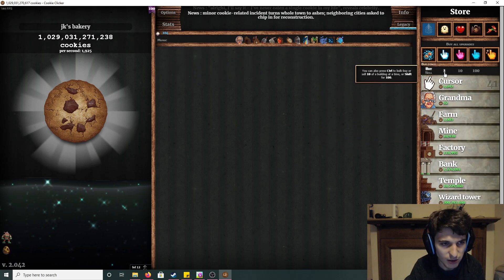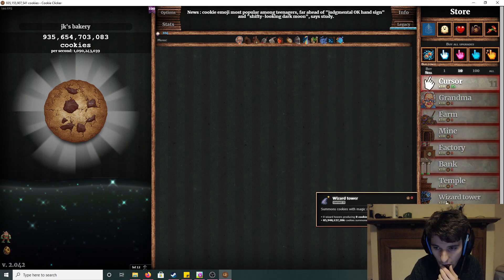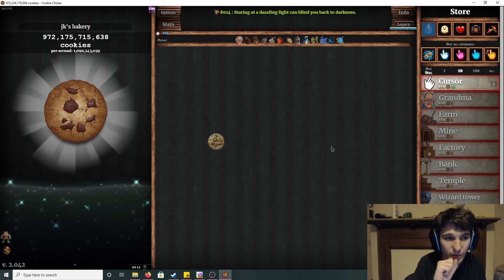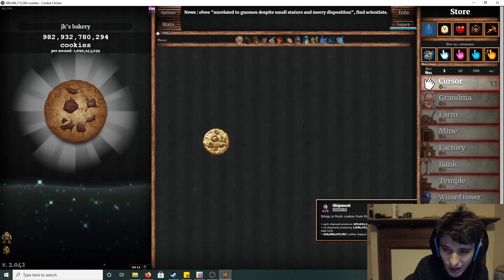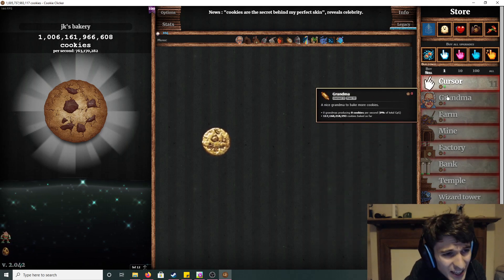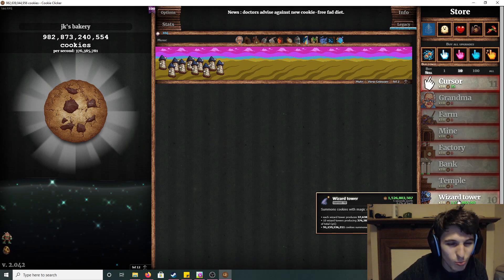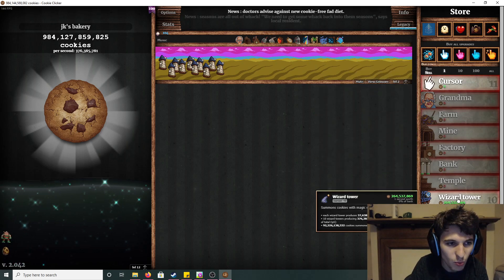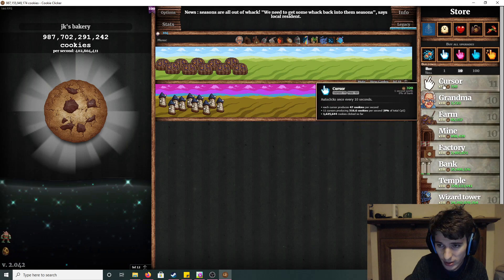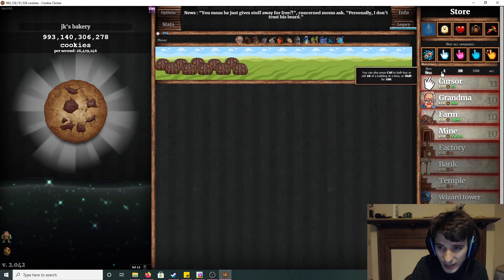I want to sell everything apart from the cursors, so I'm making kind of some. Let's buy something that costs 29 billion. I'm going to sell them one at a time, getting closer and closer. I'm also going to buy 10 farms, 10 grandmas, 10 mines - just so after I've sold them I'm still producing. I got a bit scared there for some reason. Patience, you know.